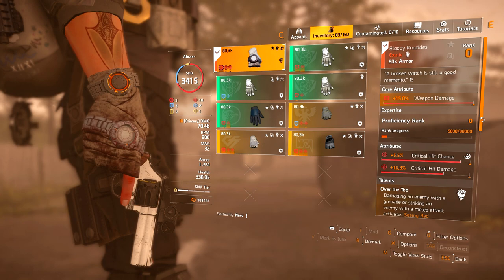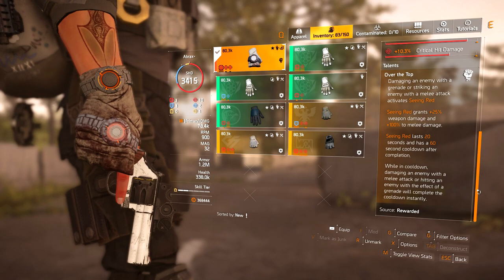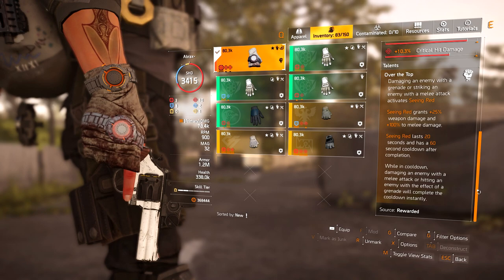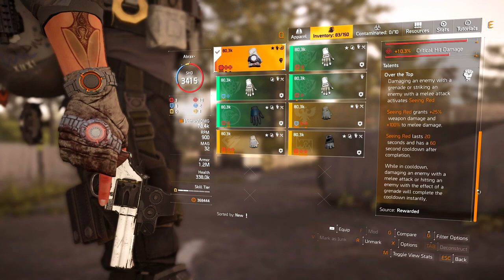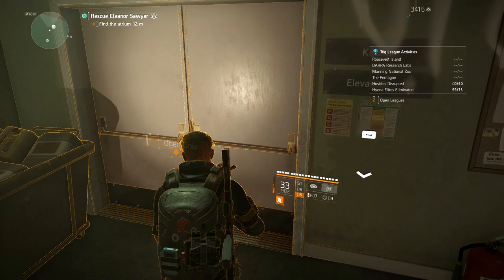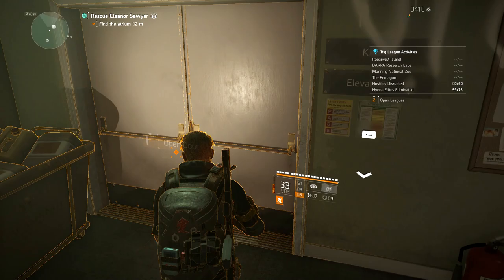For the gloves I have, of course, Bloody Knuckles. These come with weapon damage, crit chance, and crit damage. For its talent, we have Over the Top: damaging an enemy with a grenade or striking an enemy with a melee attack activates Seeing Red, which grants 25% weapon damage and 100% melee damage. Seeing Red lasts 20 seconds and has a 60-second cooldown after completion. While in cooldown, damaging an enemy with a melee attack or hitting an enemy with the effect of a grenade will complete the cooldown instantly.